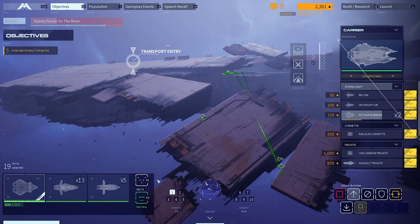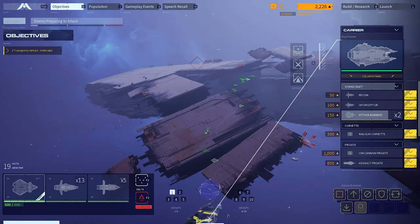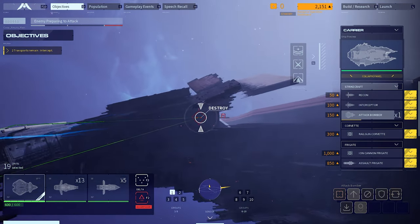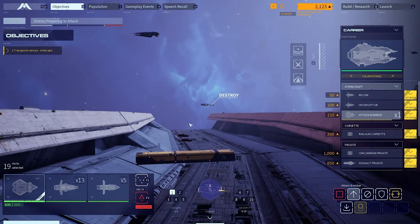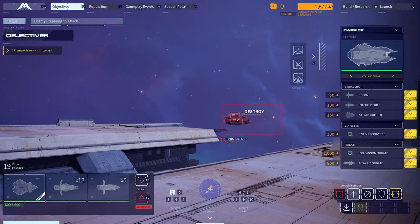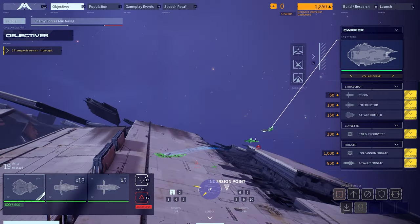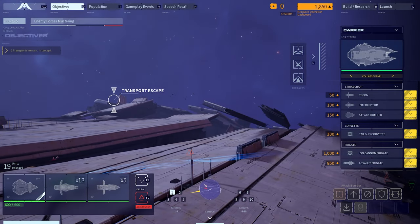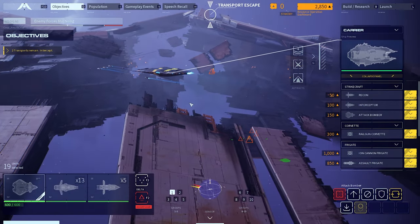Let's move our whole carrier over here. I'm going to set our units to aggressive, delta formation. There are things to collect — there they are, that's what we have to destroy. Bomber construction complete — let's just go attack them. We should be okay; there are some defenses. We've got to make sure they don't reach the escape point, which is over there, so we have to send units to kill them as quickly as possible. We're encountering the enemy — that's a lot of defenses, actually.